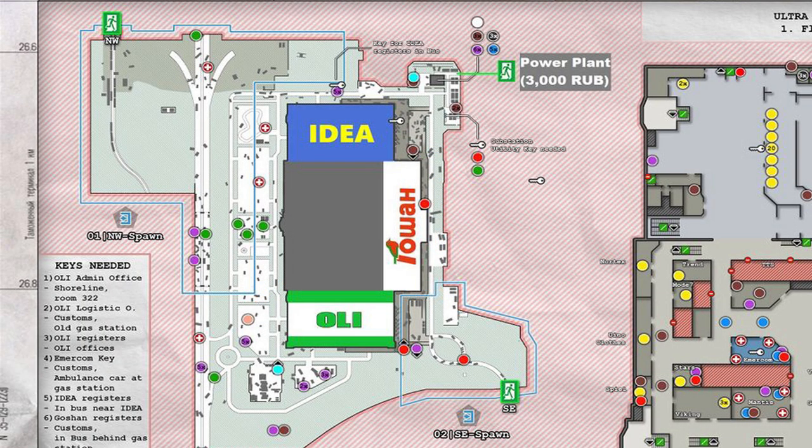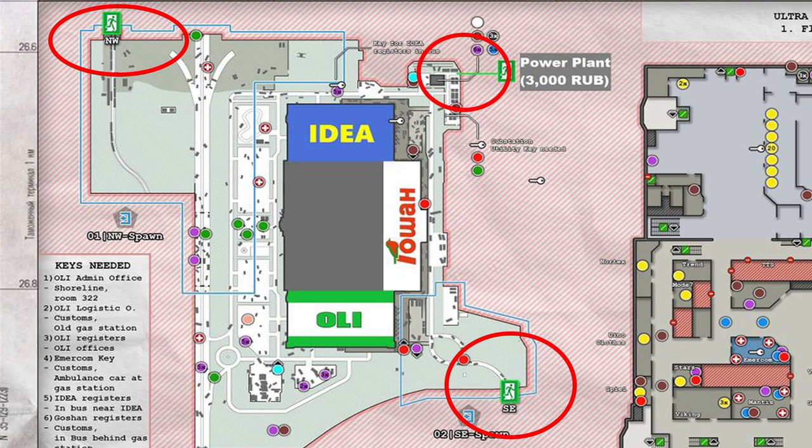The best part about Interchange is it only has two main extracts, so it's really easy to learn them. Your first main one is Northwest, that's in the top left. You've got Southeast in the bottom right, and you also have the Power Plant extract. The Power Plant extract is always a question mark - it will cost you 3,000 rubles and it's not always guaranteed. Just remember there are no extracts inside the mall; all the extracts are outside, so you have to get outside to reach them.